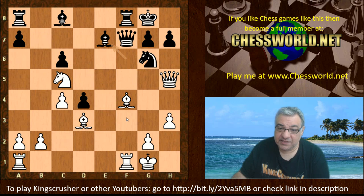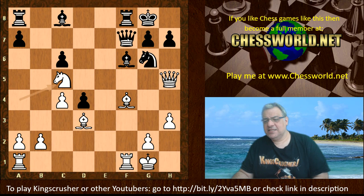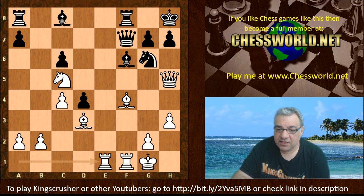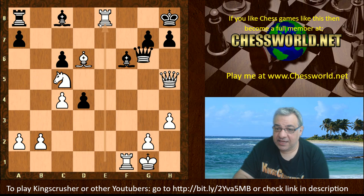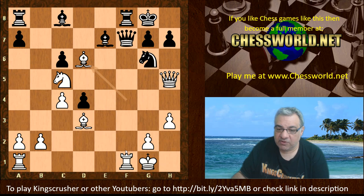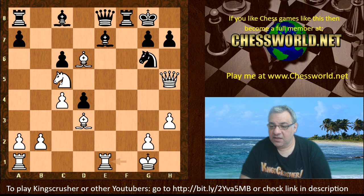We have Be7, which looks like it's inviting a discovered attack against the queen. What is black doing here? Already it seems black hasn't got much counterplay at all and it's only move 20. If Kh8 as an example, then Rae1 — white has a very comfortable position, just putting a rook there. Bd6 will happen, taking here, then taking here will be a disaster. So if black does nothing, white just builds pressure anyway. So Be7, we have Bd6, wanting to take out that dark square bishop, hitting the queen. We have Qe8.